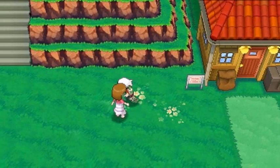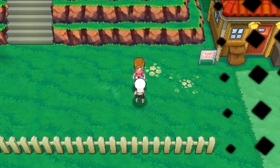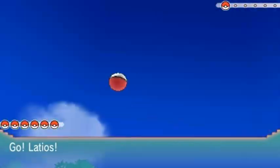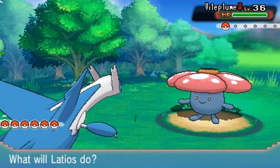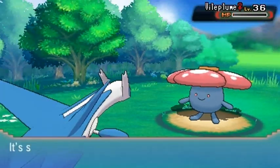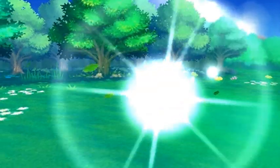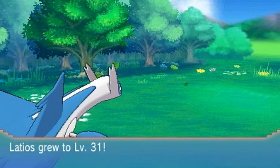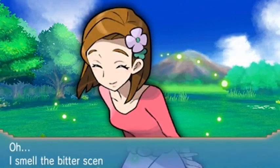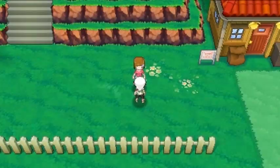Desert Storm is close to evolving so let's try out Latios for the first time. We face Aroma Lady Violet coming out with Vileplume — haven't seen this Pokemon in a while. With Latios's first battle we go with Luster Purge. I could use Mega Evolution but I don't want to use it on regular trainers — it'll be a while before I start using that. Latios grows to level 31, and Vesuvius to level 34.